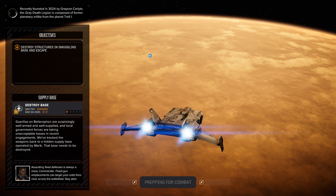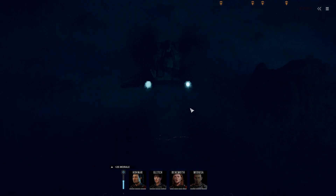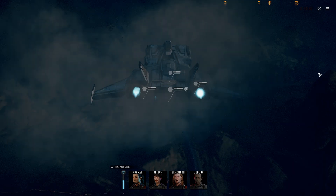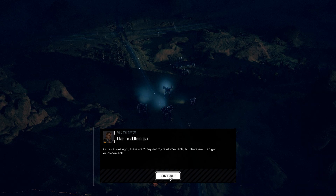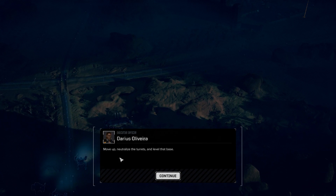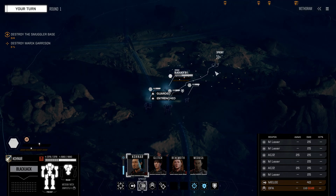There's a little loading issue here - I also accidentally hit the install Windows 10 update button, so hopefully it doesn't force me to restart. The mission briefing says there aren't any nearby reinforcements but there are fixed gun emplacements. Move up, neutralize the turrets, and level that base. Watch out for the garrison commander - it's nothing too dangerous but every bit of damage costs money.